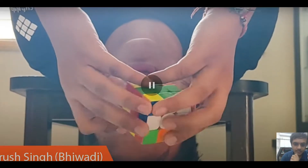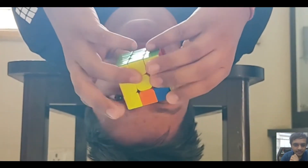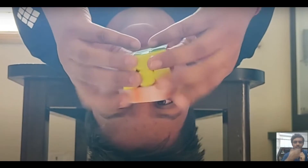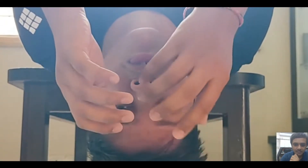Arush — tough to comment on this solve because he'll be doing the solve inverted, so cross on the top. Green cross, doing second and third F2L. But what I found fishy about this video is the cross was already solved — I didn't like this. But yeah, definitely fast solve and looks like a prepared solve from Arush.